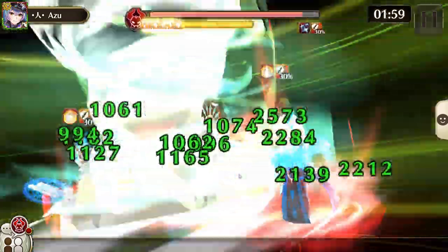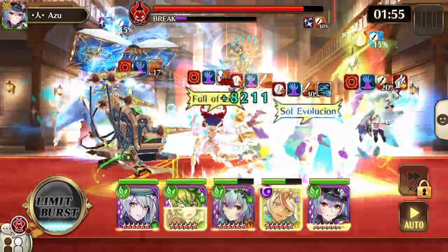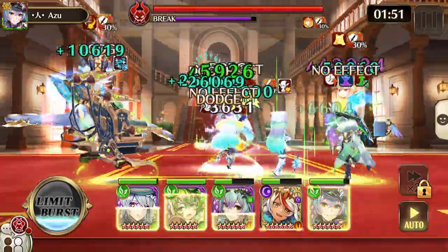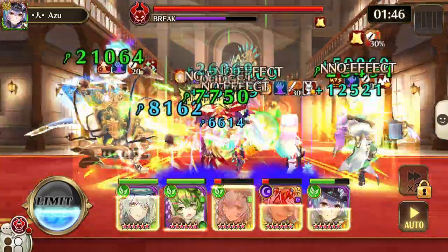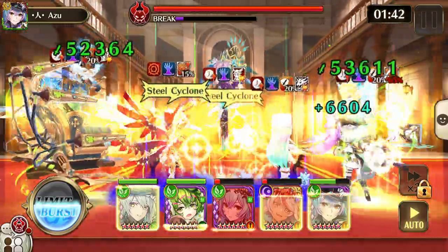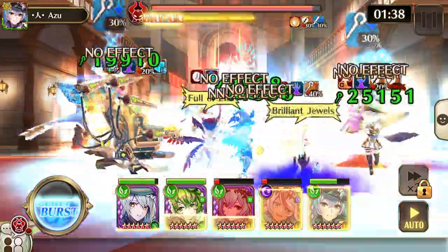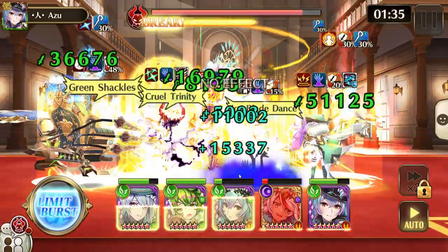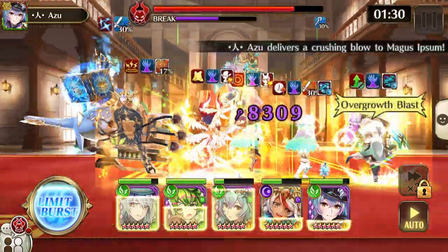Her auto skill does Defense Up for 1 turn and Stone Skin Up for 1 turn to Galvig and Morphea. Also on 8-star, it does Frenzy to all allies and Water Ring to Galvig and Morphea — so yeah, Water Ring means more healing to deal with. As you can just see, they kind of nuked my team down there, probably with Corrupt. Yeah, that's what they're hit with — I can see the purple hand coming up on the icon.